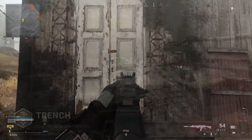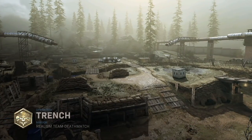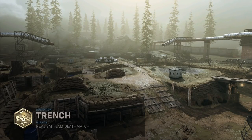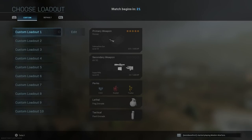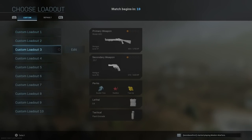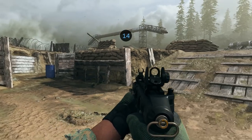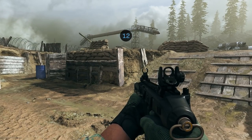The next thing we have to look at is the new bunker. This new bunker is not in Warzone — it's actually in a new gunfight map. So going from the biggest map to the smallest type of map, this bunker is on the new map Trench. There is a code that you have to use to get inside, and to find this code you have to search around the map in various locations, which I'm going to show you.